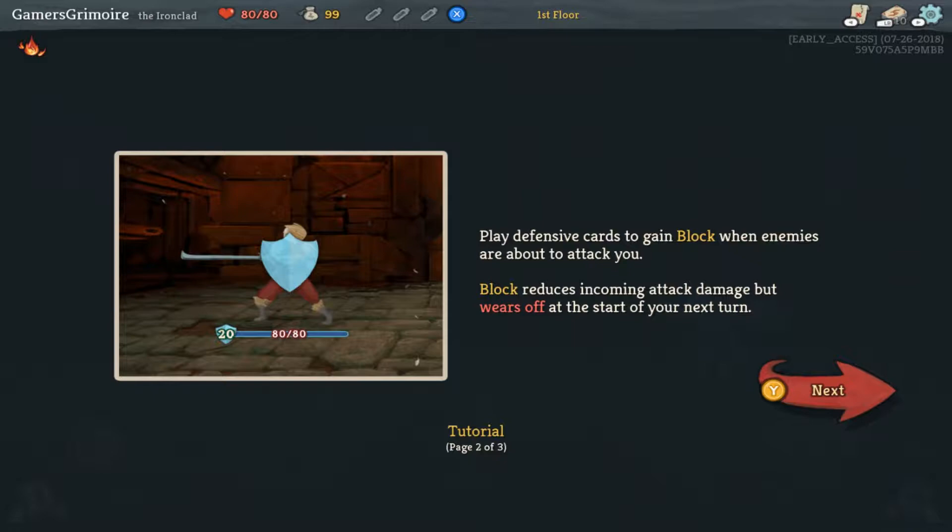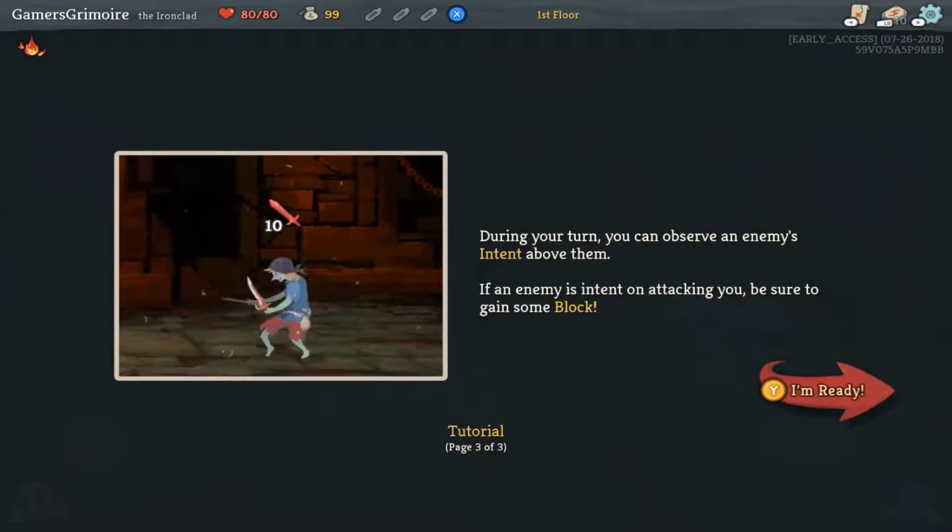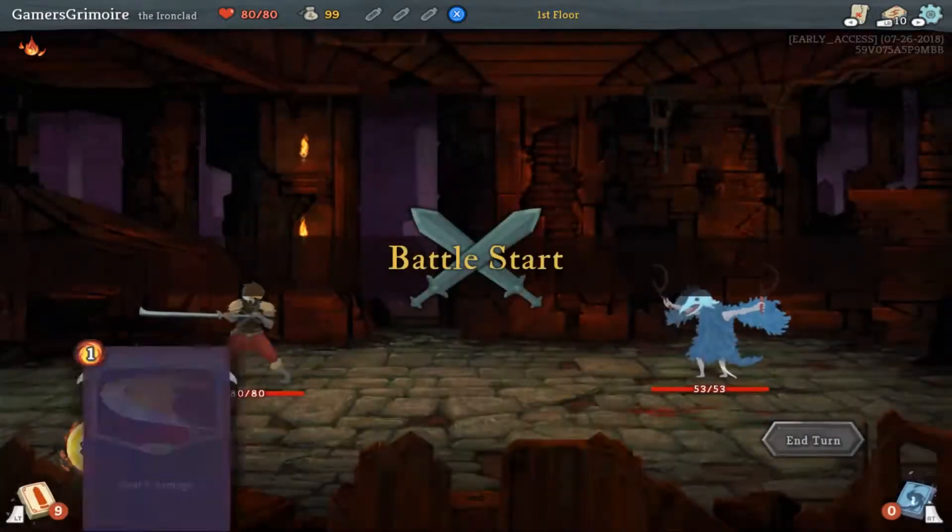Play defensive cards to gain block when enemies are about to attack you — block reduces the damage. During your turn, you can observe an enemy's intent above them. If an enemy intends to attack you, be sure to gain some block. Seems pretty straightforward.